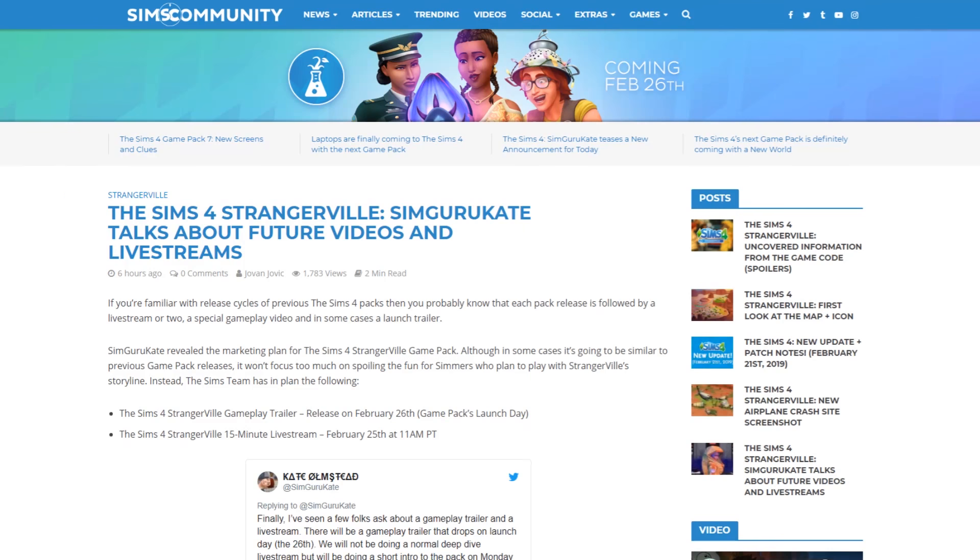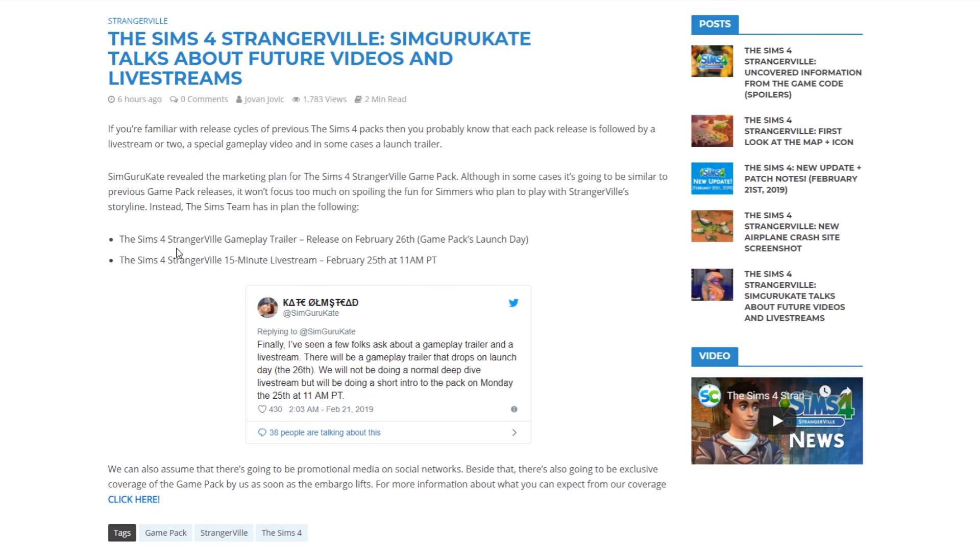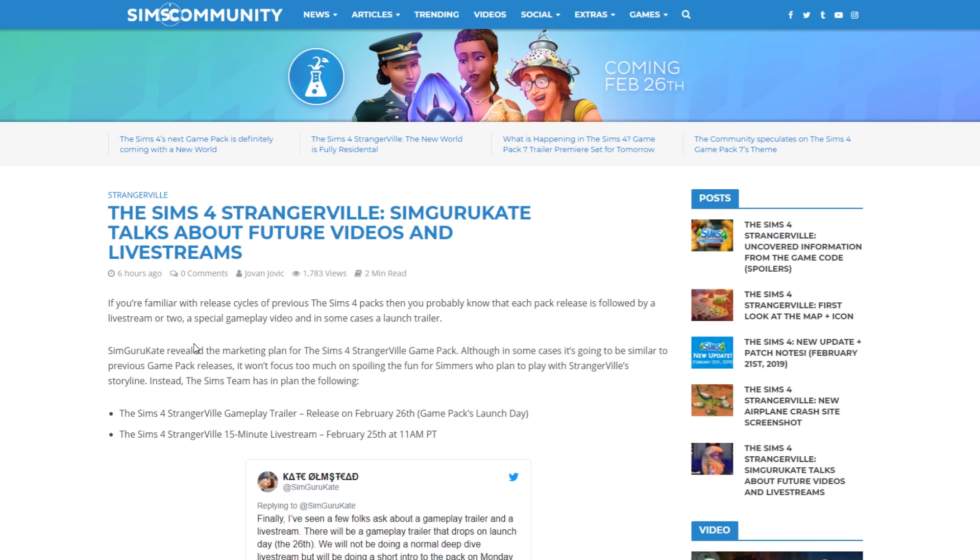SimGuru Kate shared information about upcoming videos and streams on the official Sims channels. There will be a gameplay trailer dropping on launch day, February 26th. There won't be a normal deep-dive livestream, but there will be a short 15-minute intro to the pack on Monday, February 25th at 11 a.m. Pacific Time on Twitch. Sims Community will be covering all of that on simscommunity.info and on their YouTube channel.